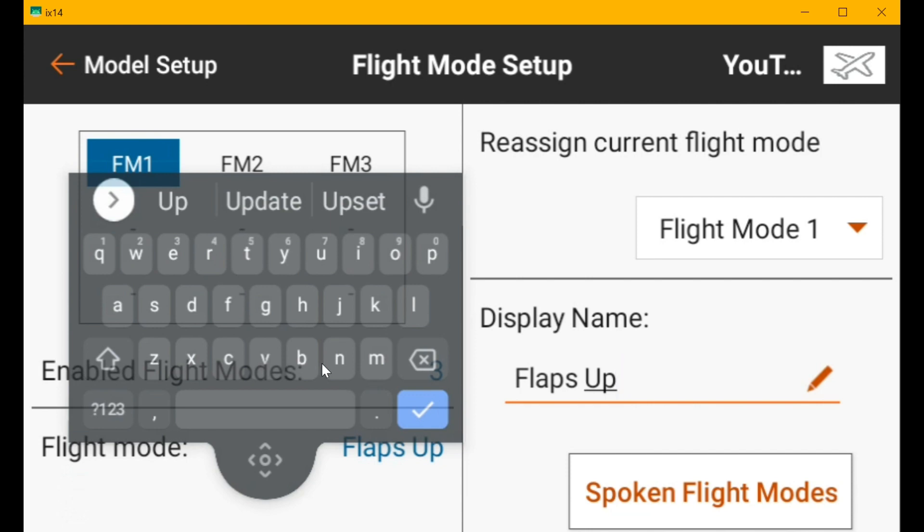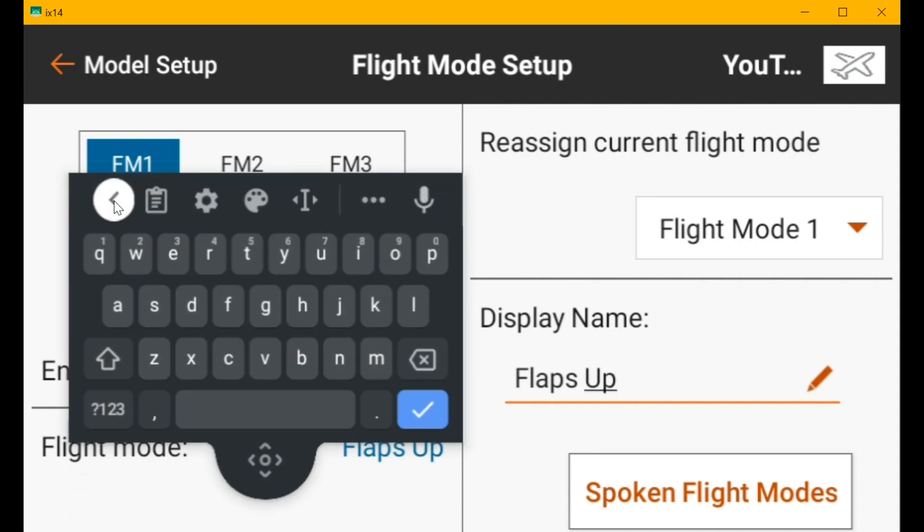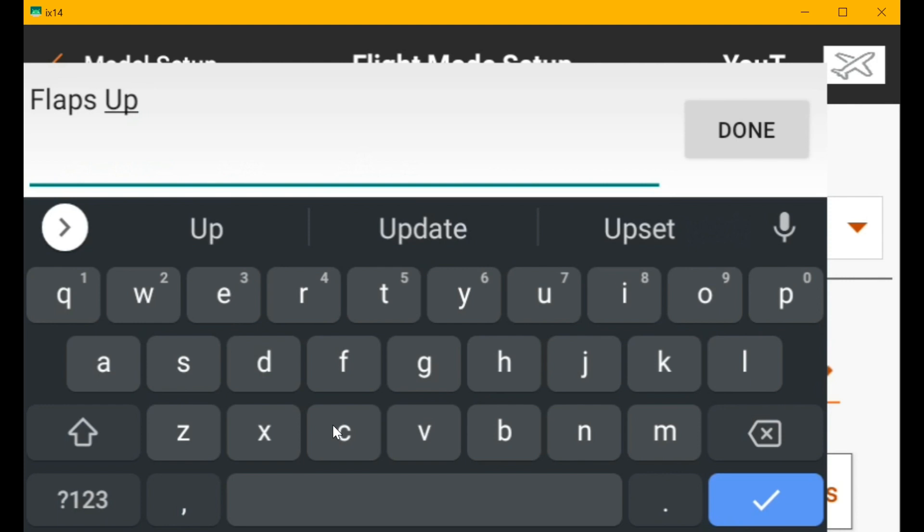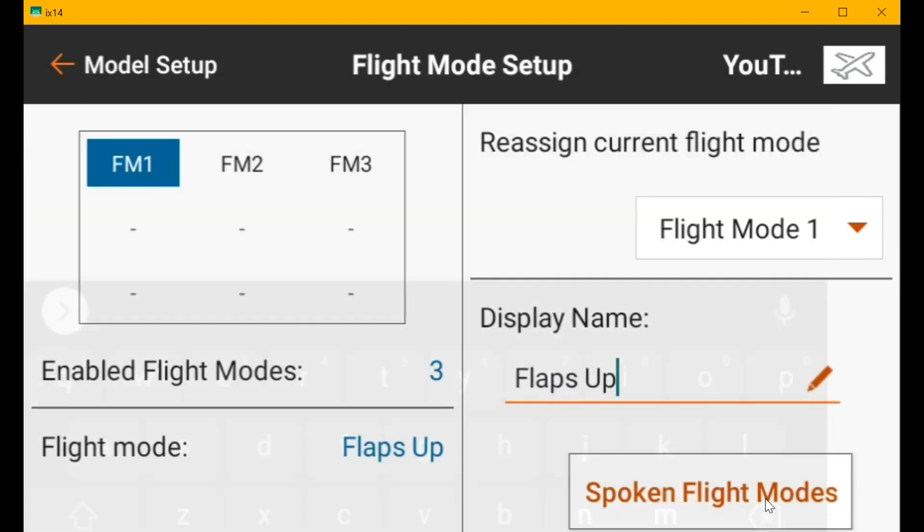The way to go back to the original keyboard that my transmitter had is to click that arrow, click the three dots, and turn off floating — and you get your keyboard back. Much easier to type on than that little floating keyboard. Just thought I'd let you guys know about that before you tried resetting your transmitter or whatever to get back to the bigger keyboard.